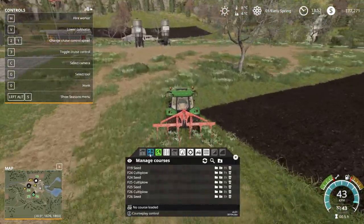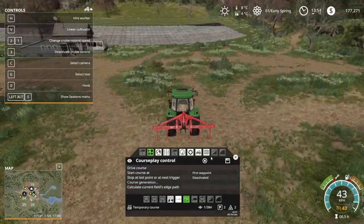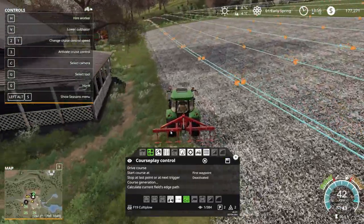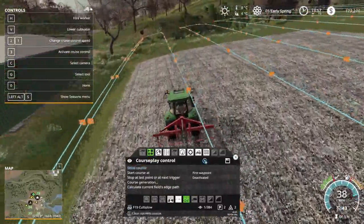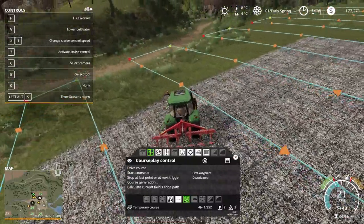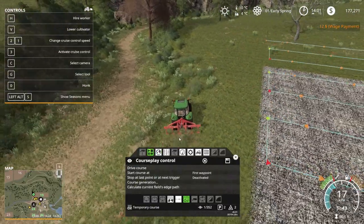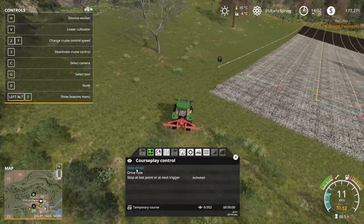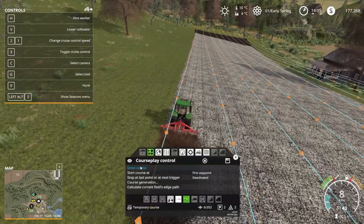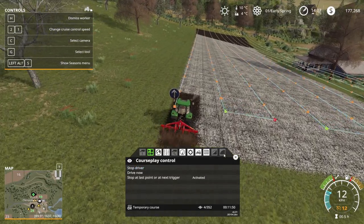We haven't done the southern field yet - field 19. Let's go here, field 19 - right, field 19 colty plow, done. Get this guy started. Still 4 degrees ground temp, 10 degrees air temp. We need to go back and get this guy to start again - just a little bit, not much but a little bit.